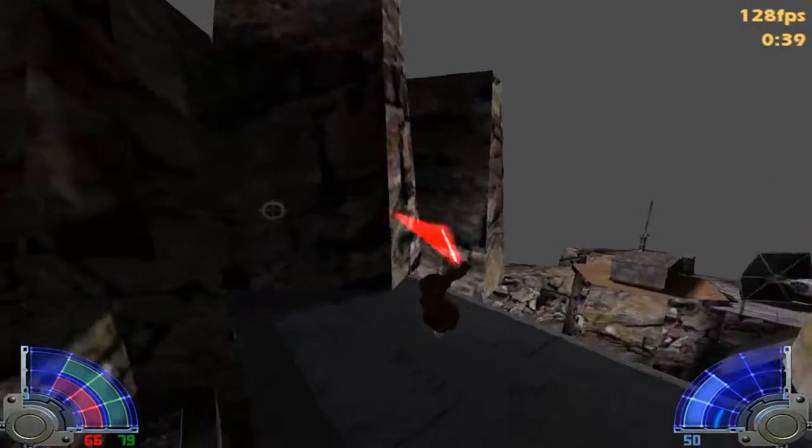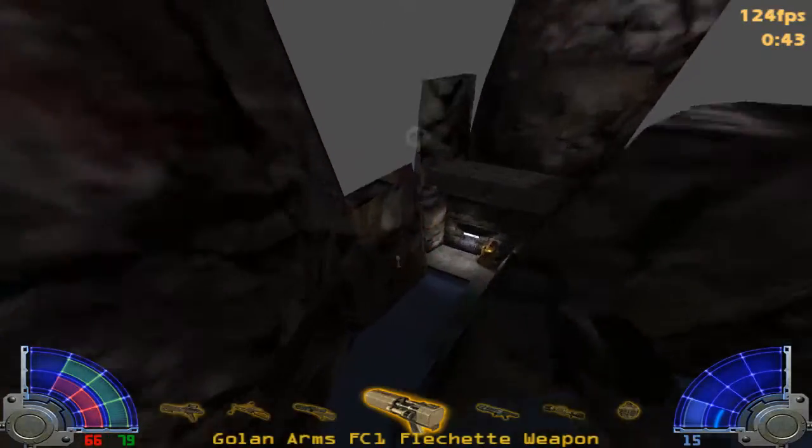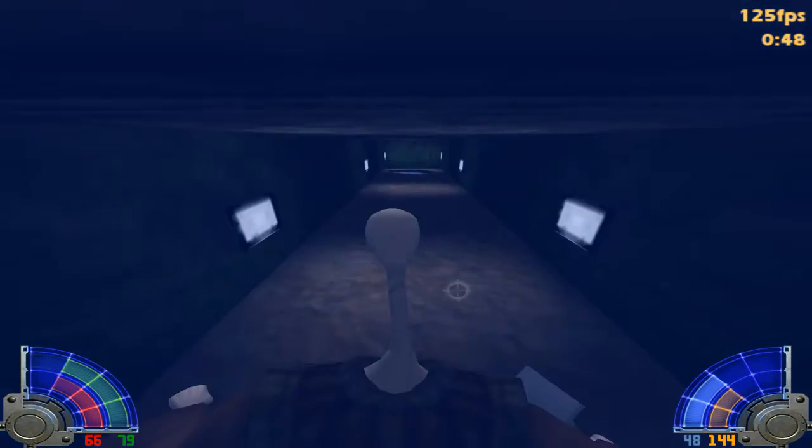Jump up here, over the death triggers, and down here. You don't take any damage if you land right there. And just want to go down here.